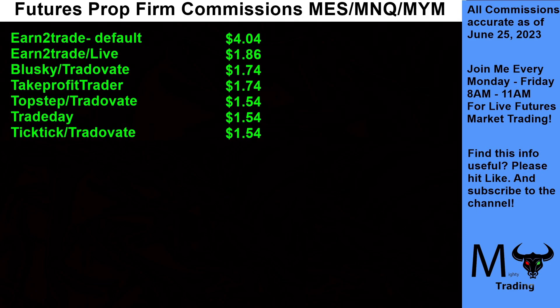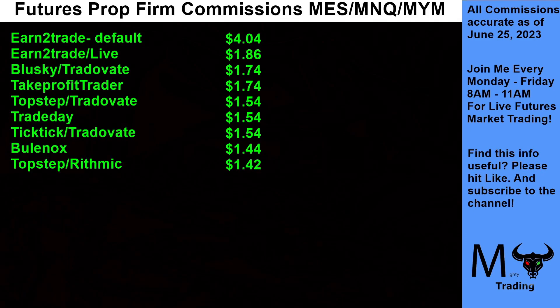Following that up is Bolinox at $1.44 — the first Rhythmic on the list besides Earn the Trade's default. That's $1.44 for a round turn. Next, TopStep Rhythmic comes in at $1.42 — not much of a discount between their Trade of 8 and their Rhythmic, just 12 cents. If you like using up to 10 micros it's going to cost you $14.20 in commission.